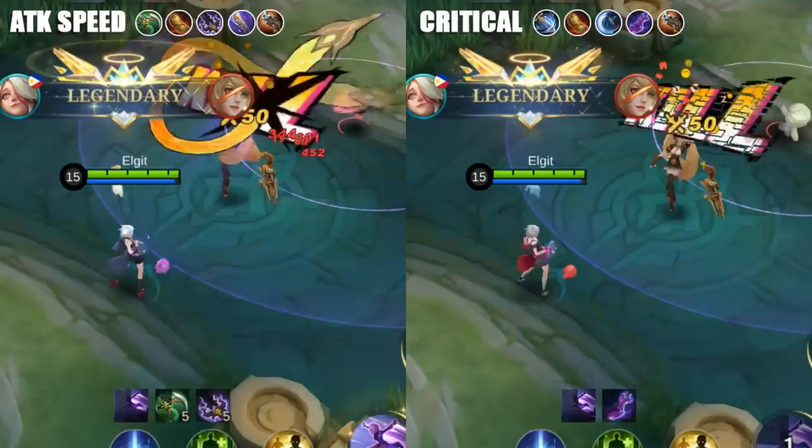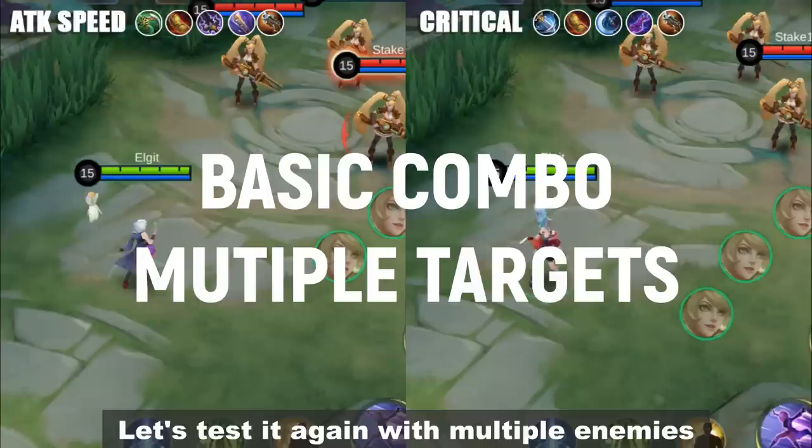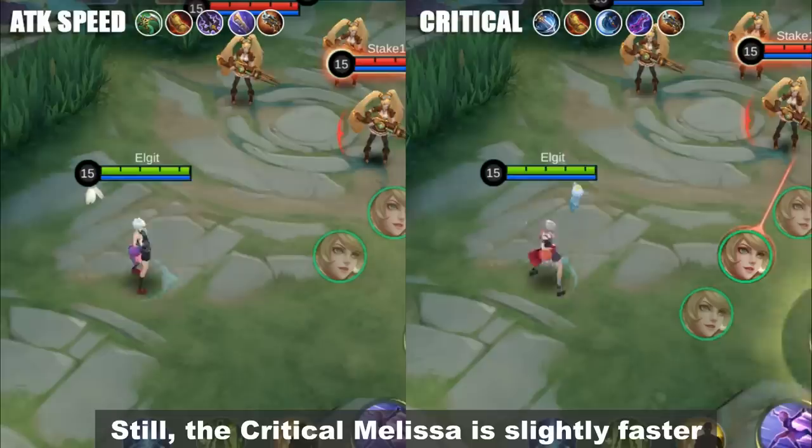Now let's test Melissa's basic combo. Let's test it again with multiple enemies. Still, the critical Melissa is slightly faster when killing squishy heroes while using their basic combo.